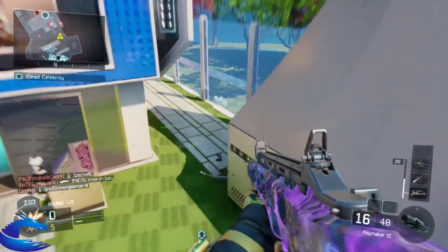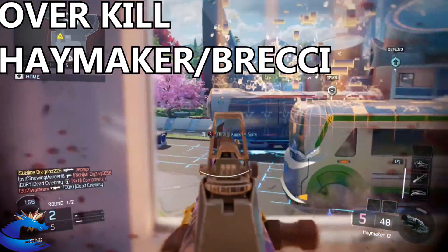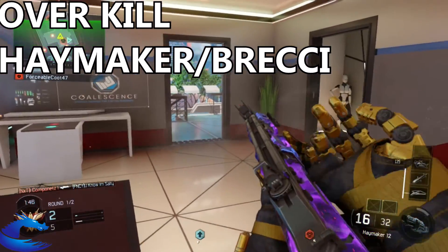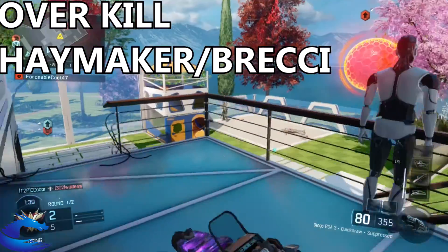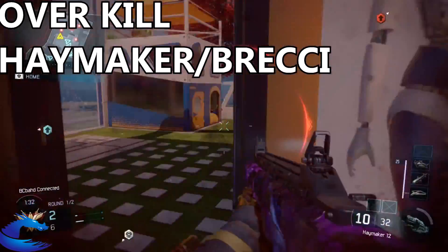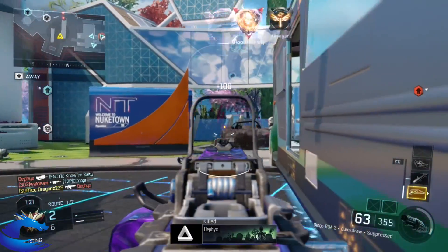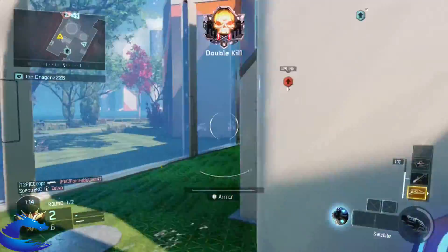The next perk you want to have is overkill. We're going to use overkill so we can run the Haymaker as a secondary — you can see I'm using the Haymaker in this gameplay. You could also use the Brecci if you prefer. The reason is there will be times when you have to reload the LMG, and if an enemy comes up on you during that reload, you can pull out the Haymaker or Brecci and go ham. Or if you feel like you won't get a kill with the LMG, switch to the Haymaker — especially if people are playing aggressively and getting up close.